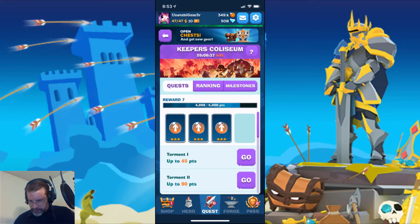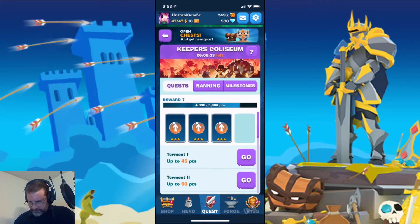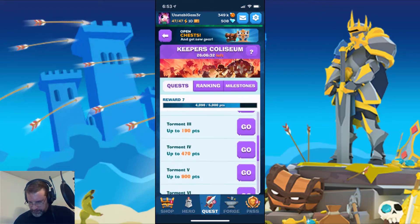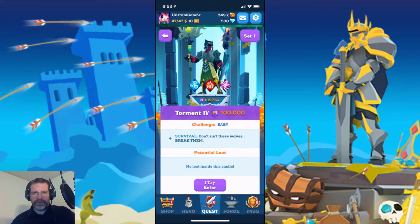Let's see where I'm at. I want Torment 4. It would be nice if, next to these Torments here — up to 190 points — it told you the power level without having to hit Go. Because I've got to go in there, take a look, then go back out. It would be nice to have that on the main screen so you know what you're going into, instead of having to navigate back and forth. Just a thought.